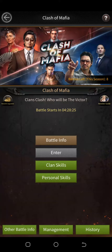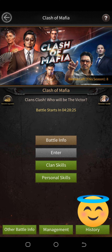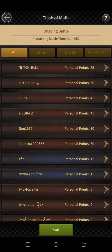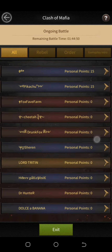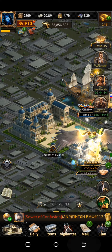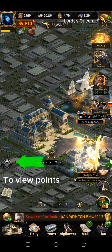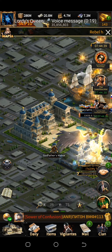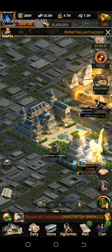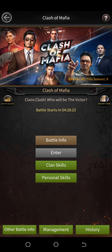Hello everyone, welcome to my YouTube channel. In today's video I will be explaining the Clash of Mafia event in Mafia City, so sit back and subscribe. The event is relatively simple — it's basically a battle between two clans. You occupy buildings to acquire points and get rewards. You need above 200 points to get rewards. You can fight or trade with your opponent by occupying buildings peacefully and taking turns.